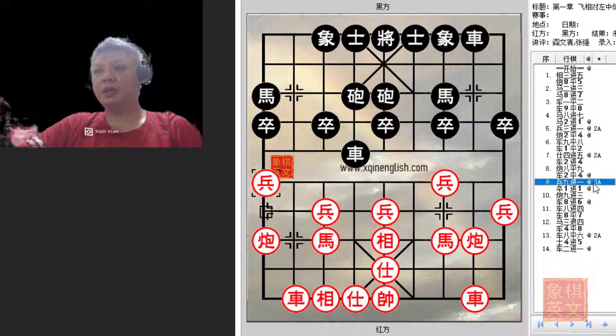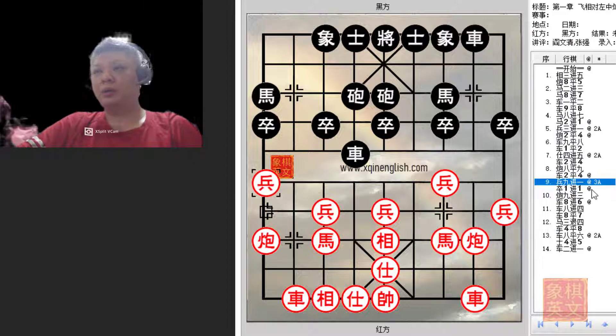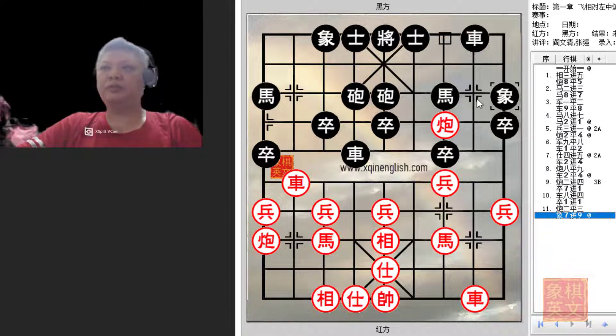There are two major variations to be discussed: the first would be p9+1 and the second would be r2+1. Before we continue, it would not be a good idea for red to play c2+4 to try to form a blockade, because with the chariot now here, black could simply offer a trade of pawns and then play p1+1, threatening h1+2. It would still be an even situation for both colors — the pawn will still have trouble getting across the river and neither color can gain an obvious upper hand.